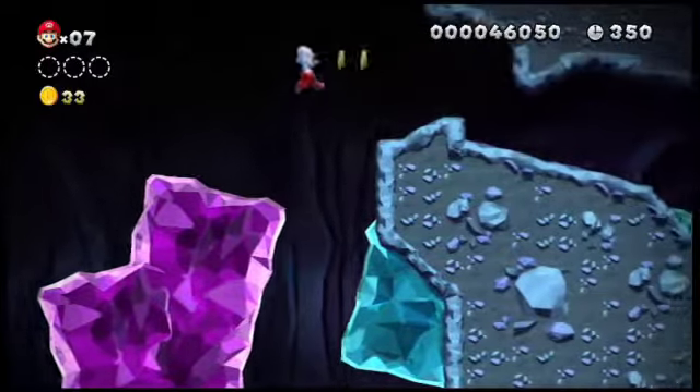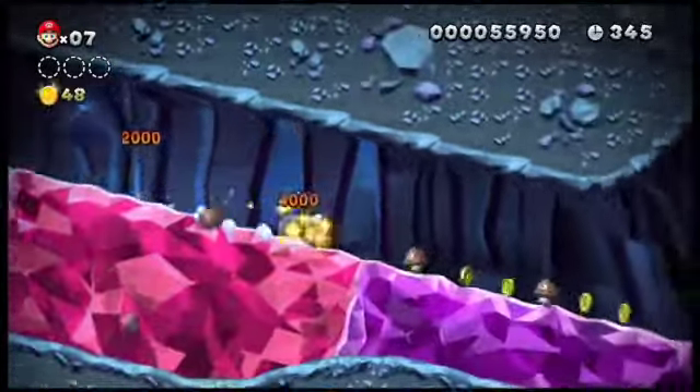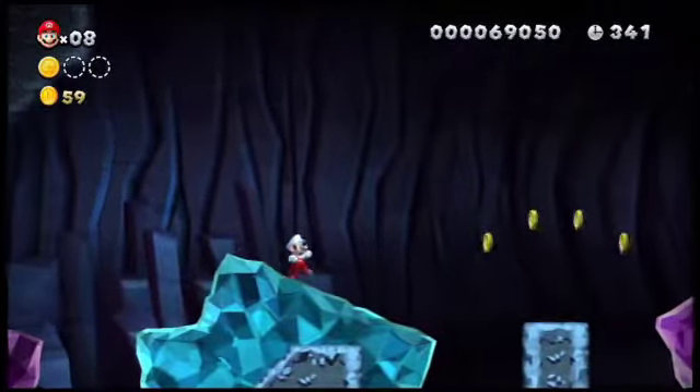The first Star Coin is just past the first moving ledge. Slide on down to kill the Goombas while getting a life, then jump at the very last minute to get the first Star Coin.